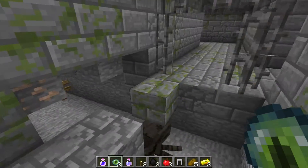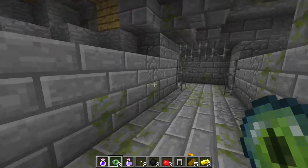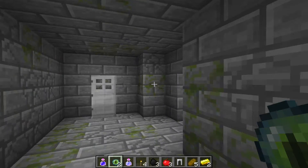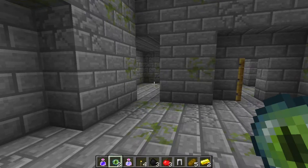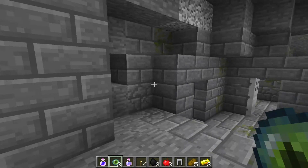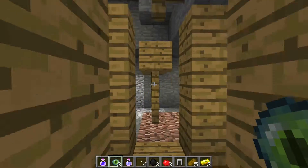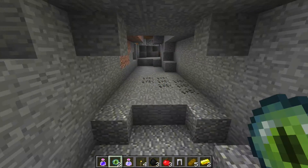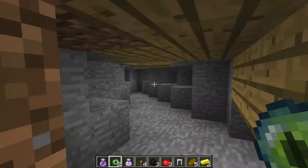Around here somewhere there should be a chest in a minecart. It's here somewhere. You can easily get lost in these places. Here's part of the mineshaft.